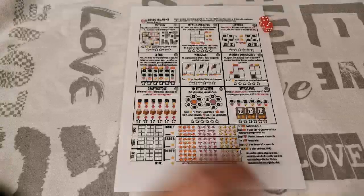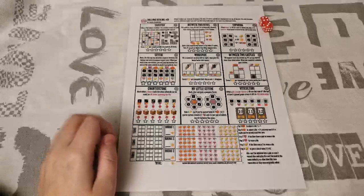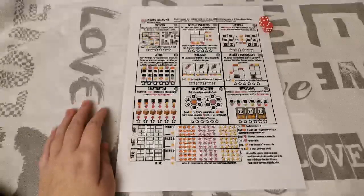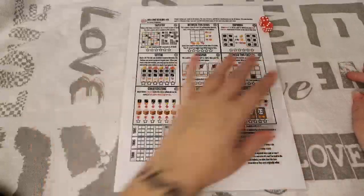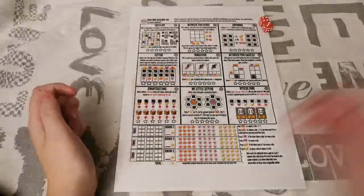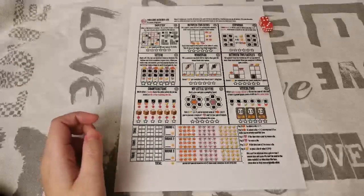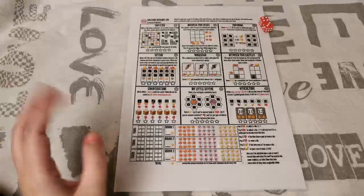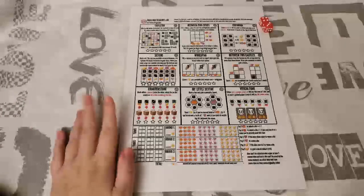Tonight I will be playing Rolling Realms with you guys, which is a free print and play from Jamie Stagmaier from Stonemaier Games. You might have heard of them. If you are looking at this sheet, you will see the names of some of the games that Stonemaier has published. Some you probably have heard of — they have quite a few well-known titles, Wingspan obviously being their biggest hit recently.